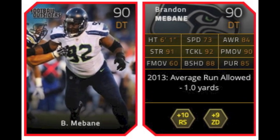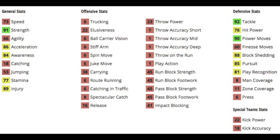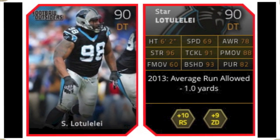Next is Brandon Mebane, a 90 overall D-tackle who gives plus 10 to run stuff and plus 9 to zone defense. He has 73 speed, which is decent for a defensive tackle — especially a 90 overall defensive tackle — 91 strength to go along with 86 acceleration, which is pretty good, low stamina at only 77, 92 tackle with a 76 hit power, 90 power move combined with a 60 finesse, 88 block shedding, 85 pursuit, and an 81 play recognition. Just like Corey Redding, you can't drop him back into any sort of coverage — you could, I guess, but you won't get great results.